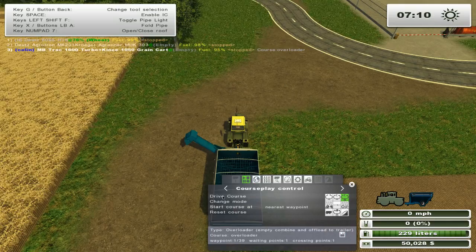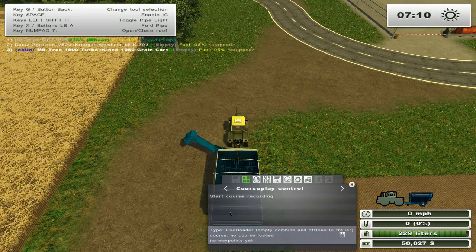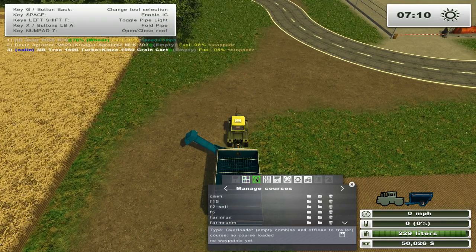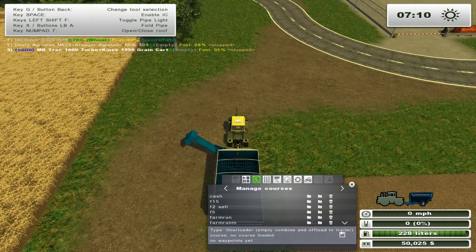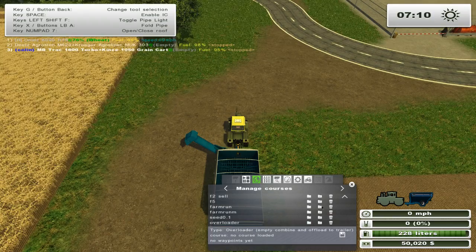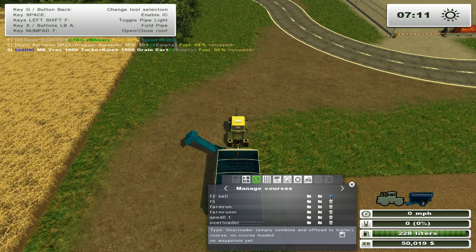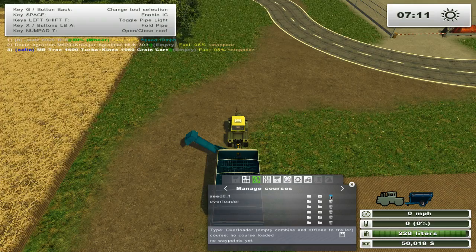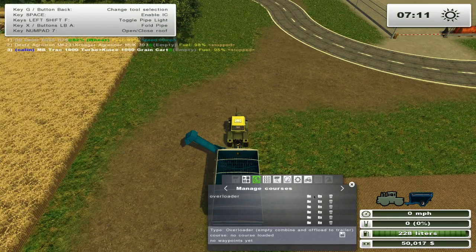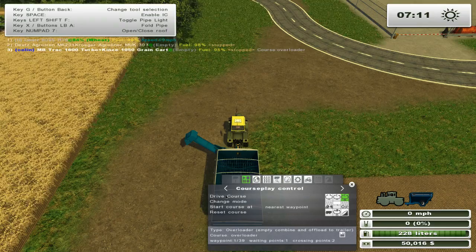We will reset course. Hit the circle which is the world. We shall delete everything else there — this is from an old course. Click on your overloader, which is this button here, and drive the course.